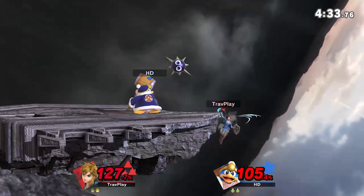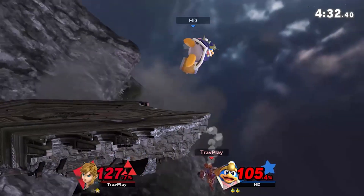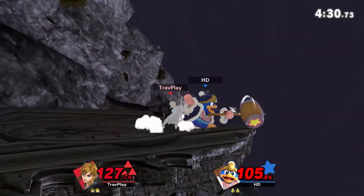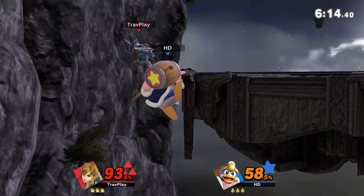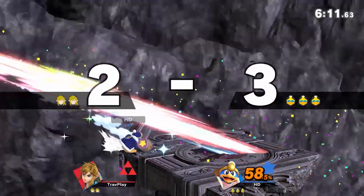Fourth, re-grab. I believe this is one of the best defensive options. You drop below the ledge just before the Gordo would hit you, and then re-grab the ledge just as it disappears. You usually then can do a jump get up before the next Gordo comes out. But watch out — if DDD catches onto this, he could dash attack, which smashes you off the ledge when you grab it.